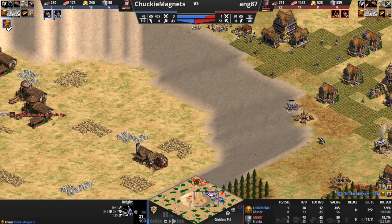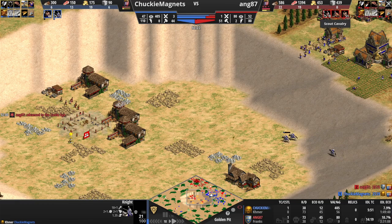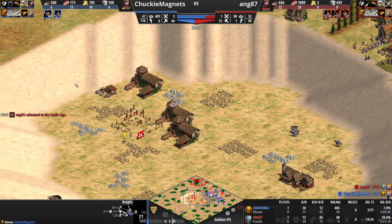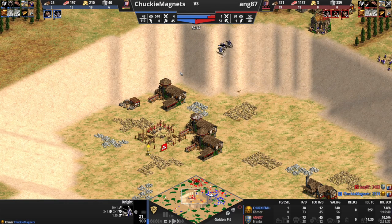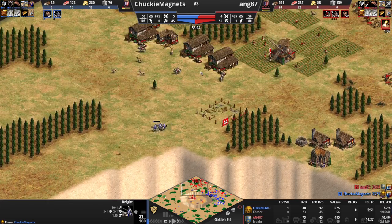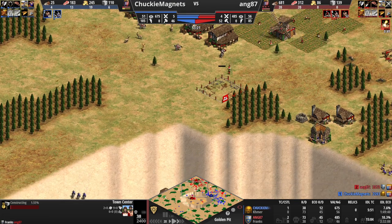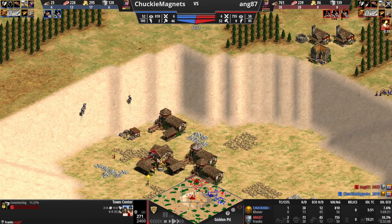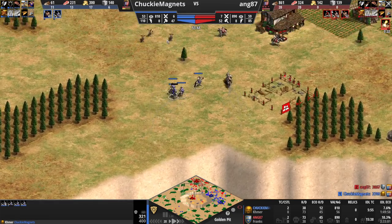Getting like two or three knights out before engaging would have been massive. Only archers — archers pathing was hilarious. Kill that last one — there you go. And now all of a sudden red is in a position where he has no army anymore. Chunky Magnets should know that he's down here. I don't like red's decision to get those villagers off of stone because if he had dropped a castle in the middle over here that could have potentially been huge. That TC is going to go up.